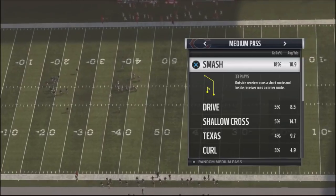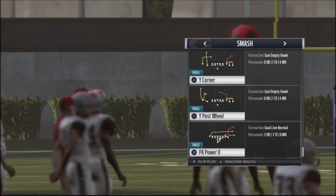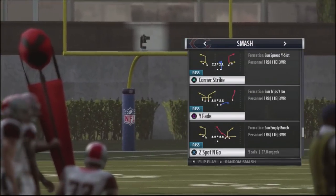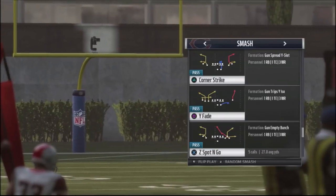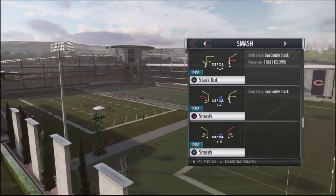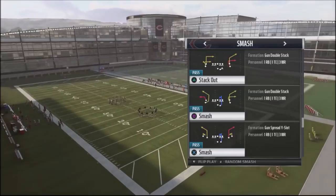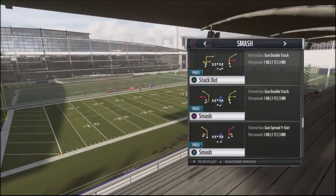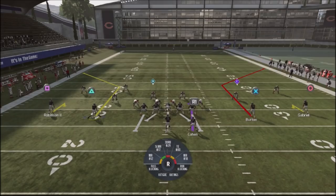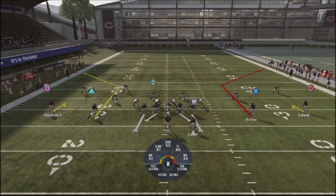Another concept I like to use is smash out of the double move section. It's basically giving me a corner route that I can attack my opponent with. If I've got a guy that's doing a lot of blitzing, I'll run smash. All I really want to do is look for the smash concept and do a high-low. This is actually really good against anybody that runs a lot of man blitzes or a lot of Cover 2. I want to highlight the corner route — that's the area I'm going to attack my opponent with.